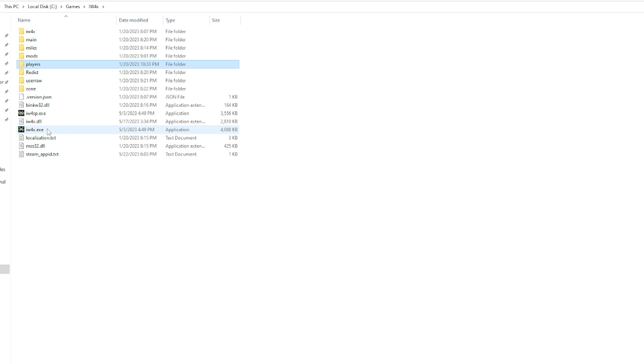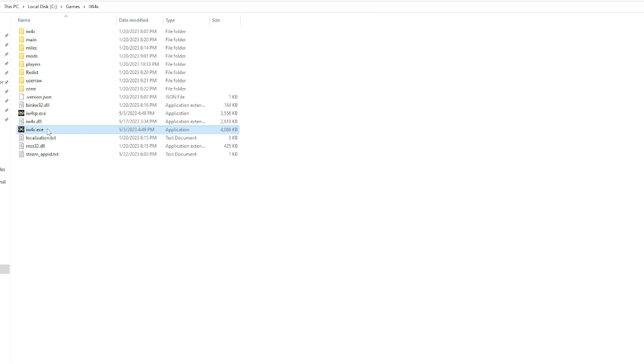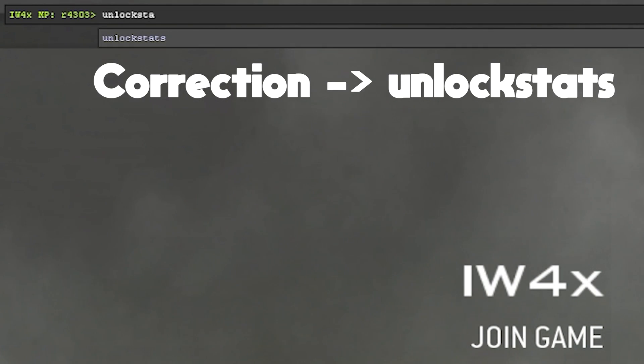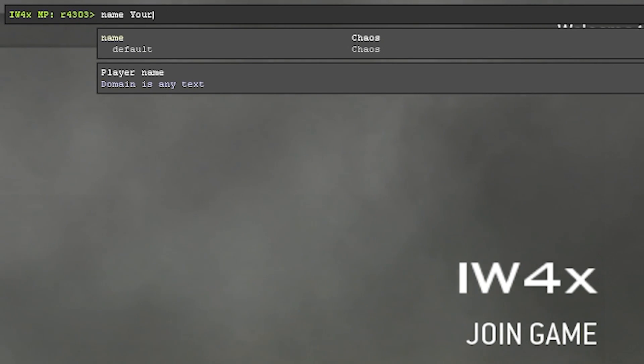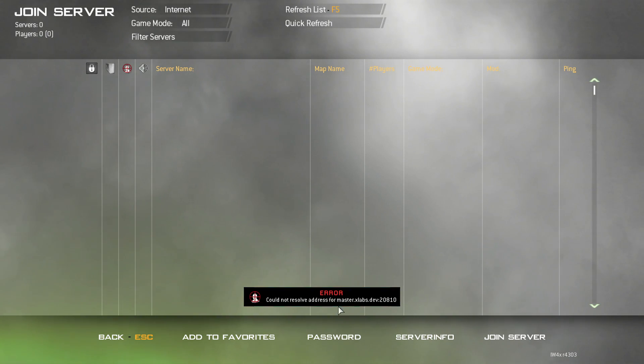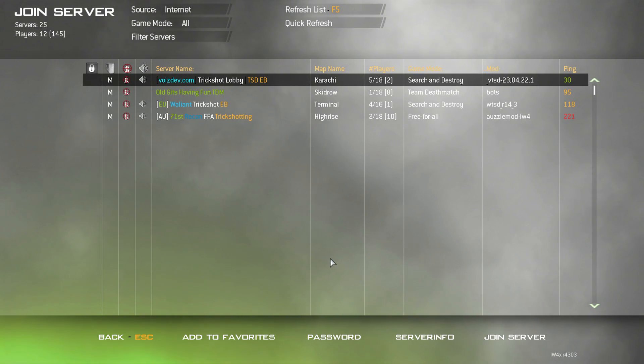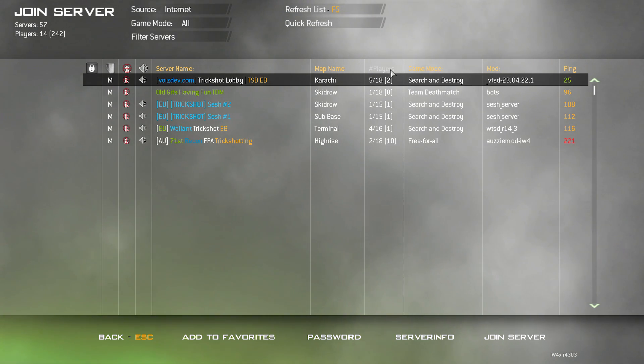Now you should be ready to play and launch the game. Either use the iW4x.exe in the folder for that client, or use the bat files for the other two. Everything should load up cleanly and be in the client. If you want to get everything, go into the console by hitting the tilde key above tab and type 'unlock all.' You can do the same for your name by typing 'name,' space, and then your name. As you go in, you'll notice that the server browser doesn't work. This is because the master servers for these clients are down. You may see some if you wait a minute in the server browser for iW4x, but that isn't very reliable.